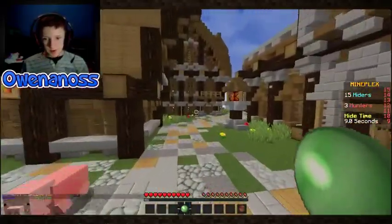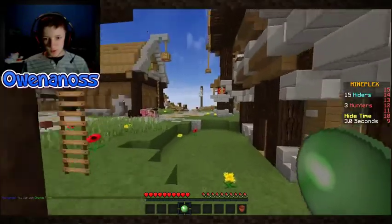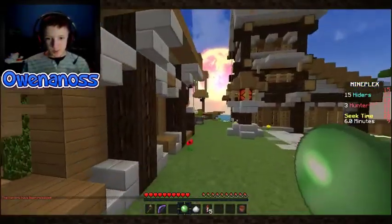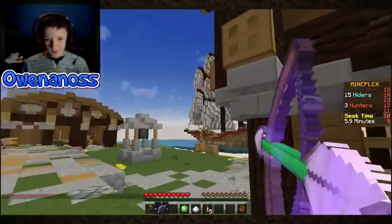Now what you gotta do is get some strats — you gotta go find where the hunters spawn. Oh, and you just hide behind there? I just hide behind like two wheat blocks and I snipe them. Oh no, I went all the way around the map when it was right there. Okay, snipe.